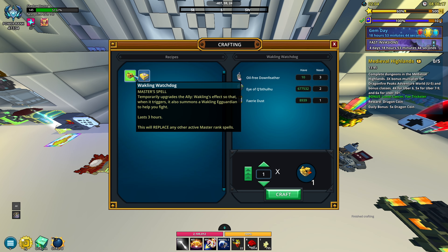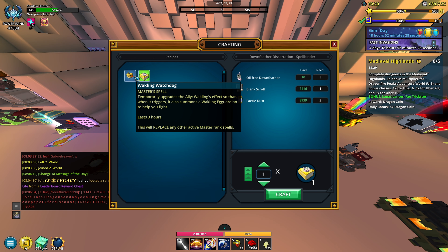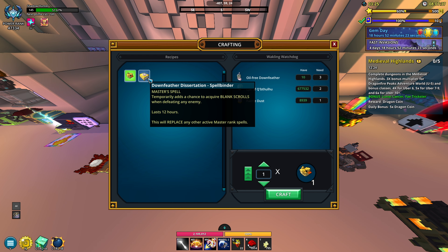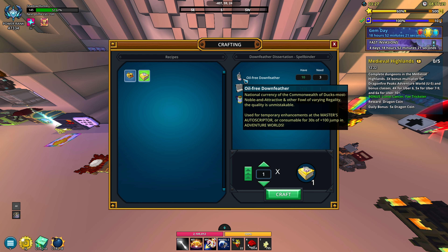And then here we have the Walklings Watchdog, and it looks like we just use the feathers to upgrade this ally. I don't really see a point in crafting it, but if you ever do need this in the future and it's super handy, I will make a video on it. So as of right now I'll just hold on to these feathers.